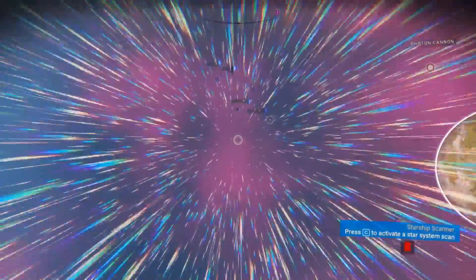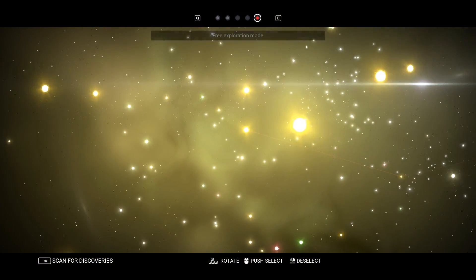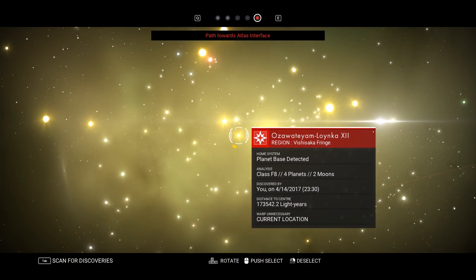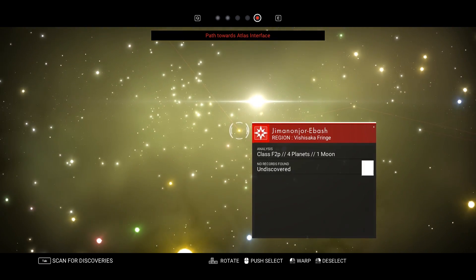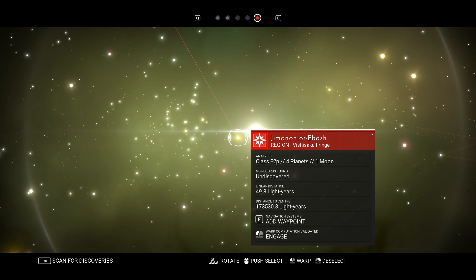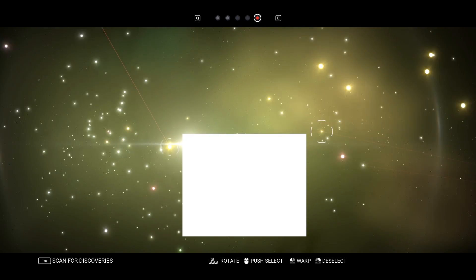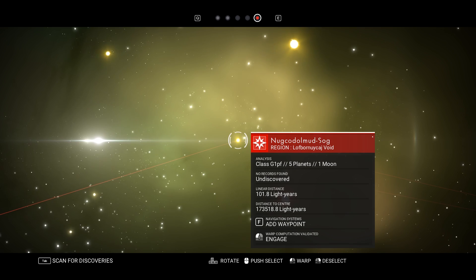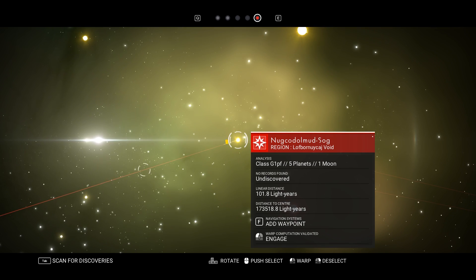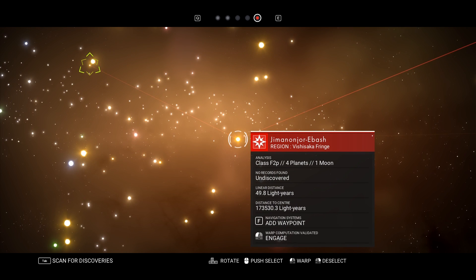Whoa, holy moly! Okay, let's try this again. Gotta get used to this map interface. How far do I want to go? Five planets, one moon — that's a lot of planets. How many planets did this one have? Four planets. Let's just go here, we're just gonna go to our neighbor.